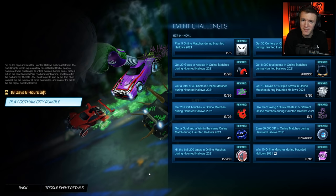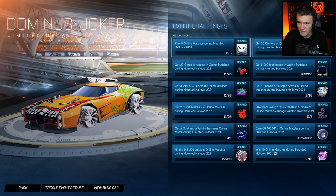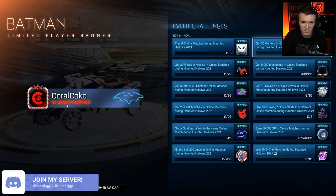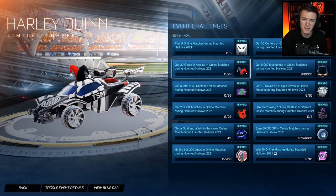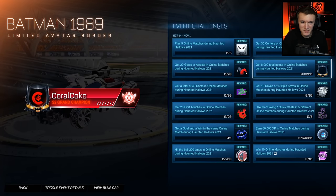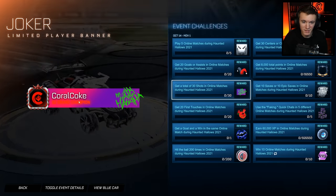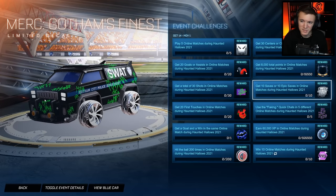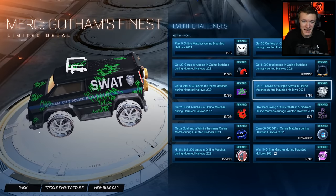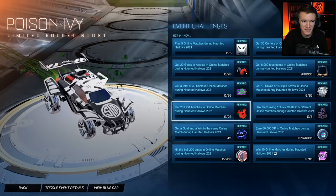So, event challenges: play five online matches during Haunted Hollows and you get this Dominus Joker decal. Get 30 centers or clears in online matches during Haunted Hollows 2021 — looks like a little Batman banner there. Get 20 goals or assists in online matches during Haunted Hollows 2021 — you get a Harley Quinn topper. Get 8,000 total points in online matches — you get this cool Batman avatar border. Get a total of 30 shots in online matches — you get this Joker player banner. Get 10 saves or 10 epic saves in online matches during Haunted Hollows — and you get this cool decal. I don't even use the Merc, but that is a sick decal.